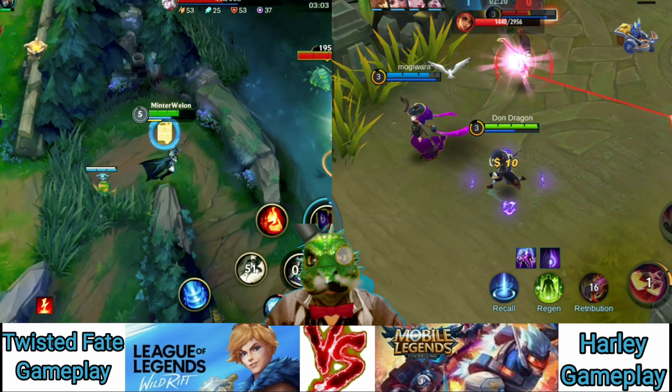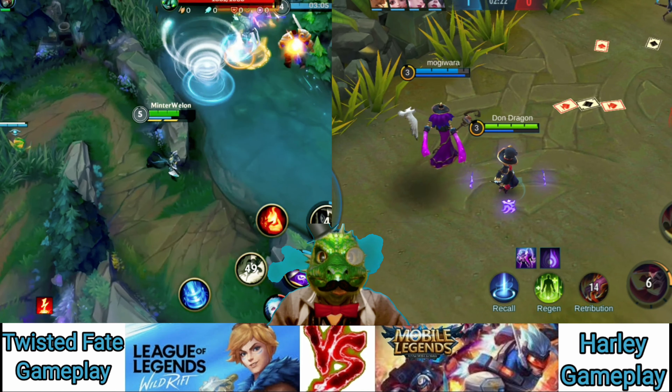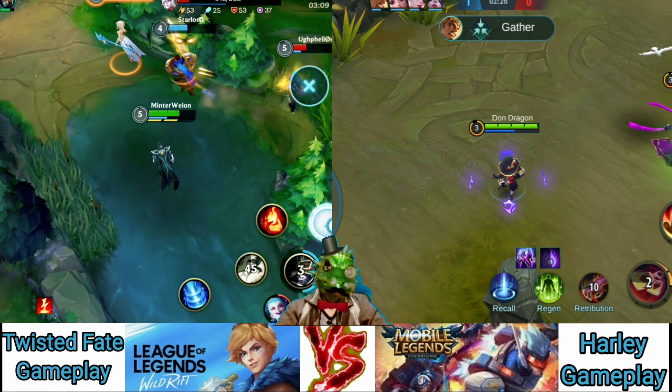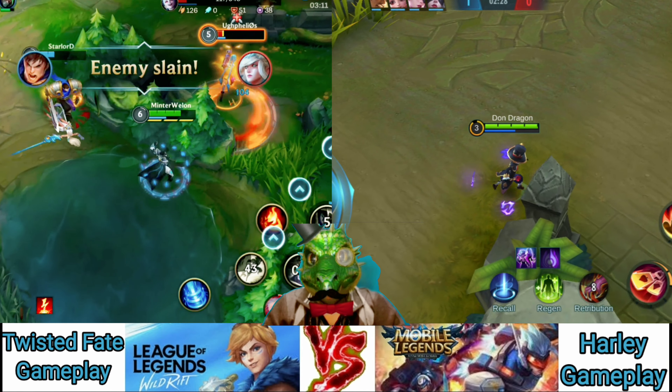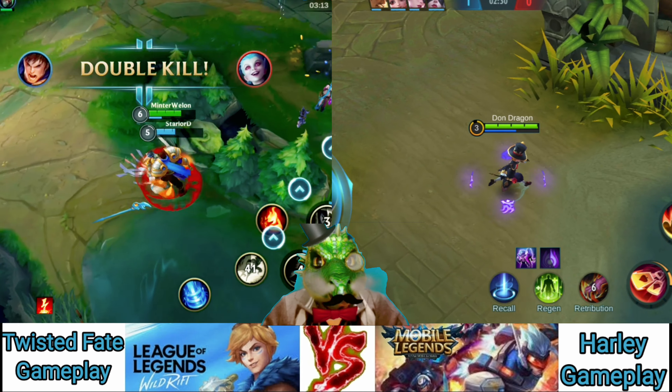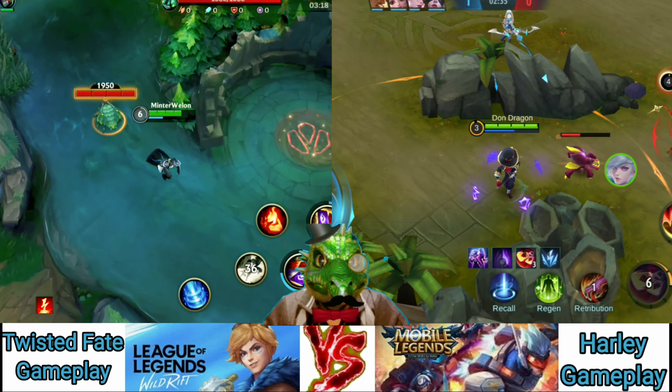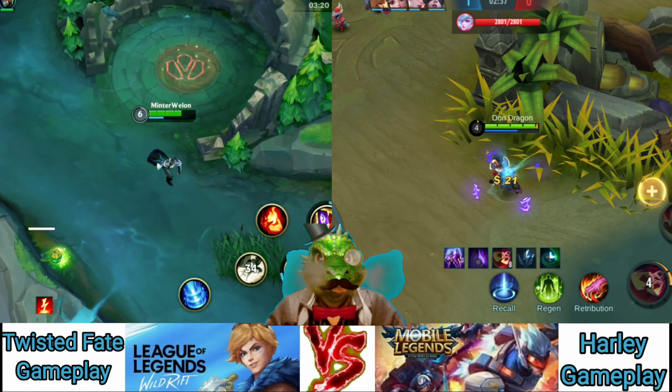Due to my successful ganking, we head to Baron Nasher at the 15 minute mark. While most of the damage comes from the extremely fast Madred's Bloodrazor, you can still use Pick a Card for damage here. However, try to use Blue Card — Baron Nasher is immune to debuffs, so Red and Gold have no extra effect on him.